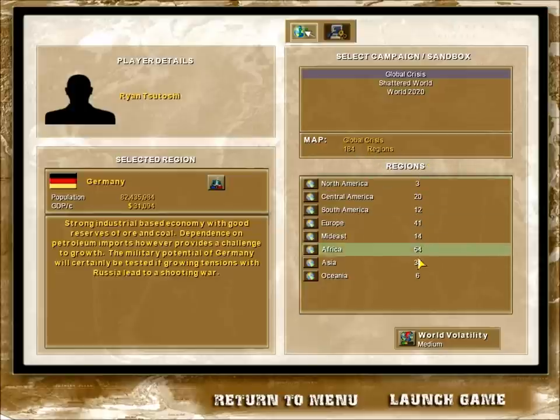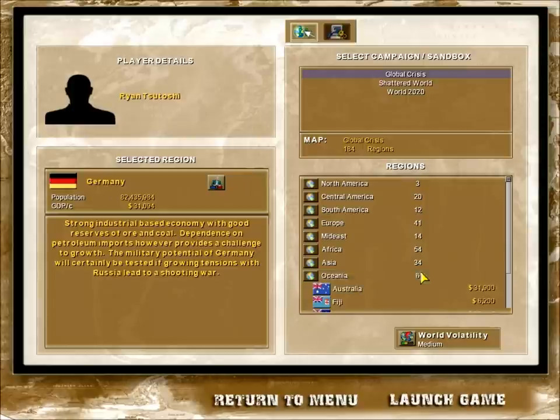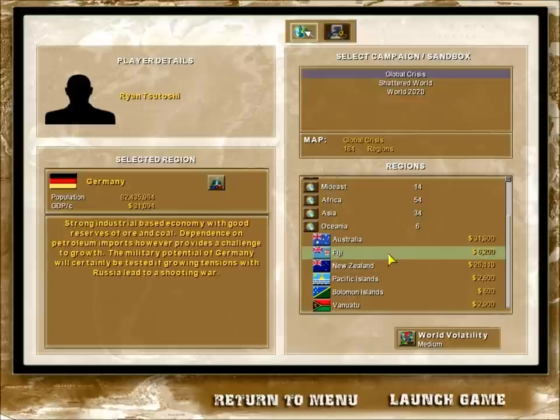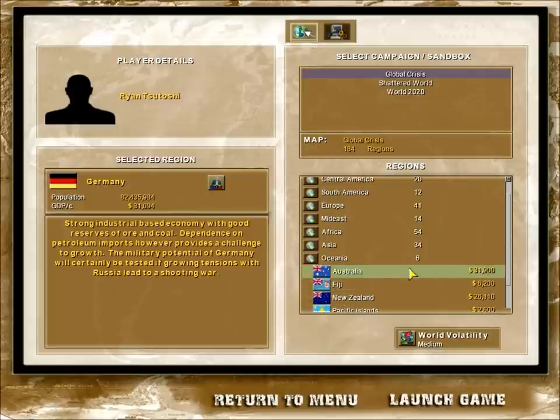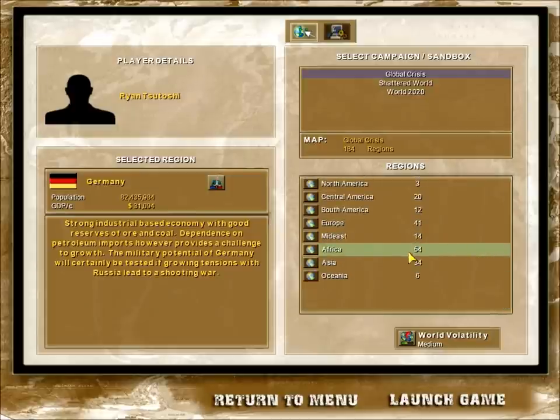You can choose either one you wish - you can even play as smaller nations. In Oceania's case, small island nations - I wouldn't call Australia small - but you get my point of certain rather interesting situations, not just in the Pacific but also all across the world.